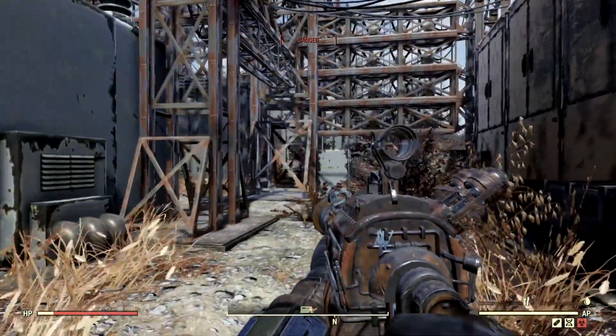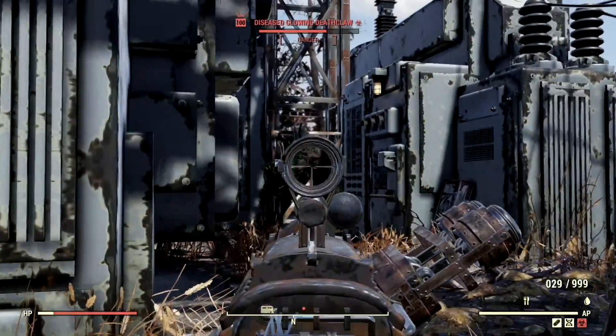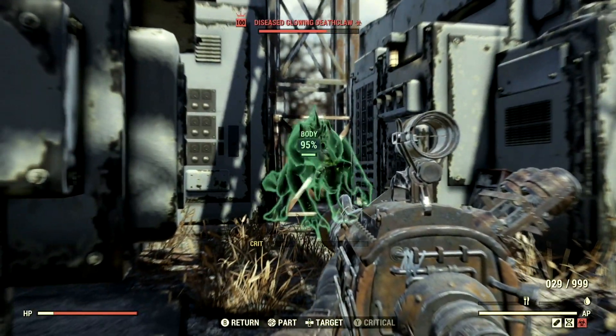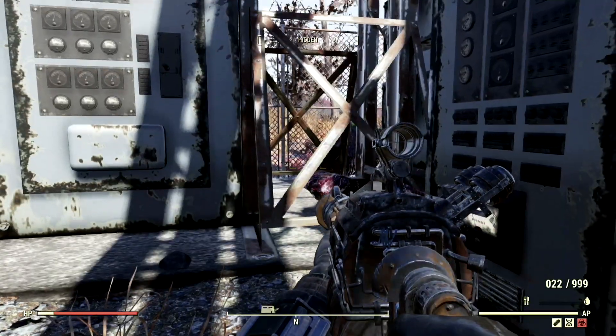The next monstrosity on my list is the level 100 Glowing Deathclaw that goes by the name Lizzie. Lizzie, are you stuck right there? Poor, poor Lizzie. Let me just lock onto your belly and get you unstuck real quick. I know you don't like being stuck and caged up like that. And just like that, Lizzie is in pieces.